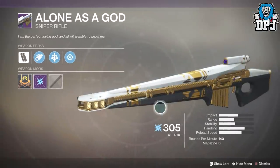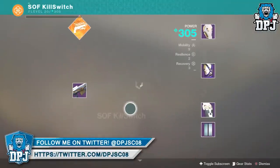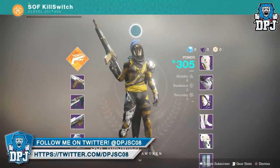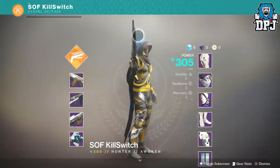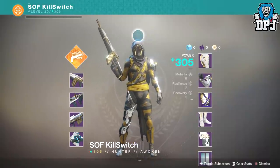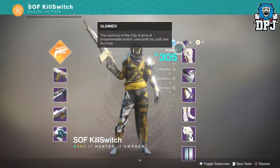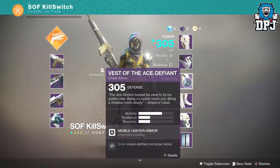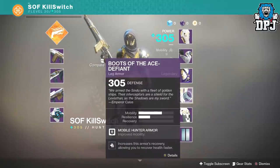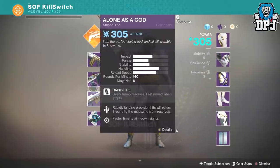Obviously grinding a few more public events to get a few extra exotics helped, but he only used two characters in doing this. Remember, there are also exotics that drop from K6 treasure chests and the flashpoints, which he did use as well. Still, not many people within the first week on two characters of the same class got to level 305. It took him just over two weeks with the raid available for him to get a full gear set.